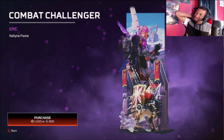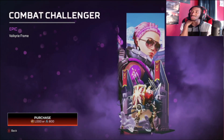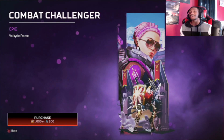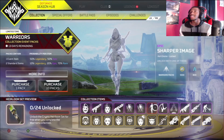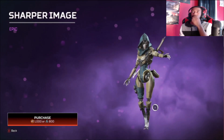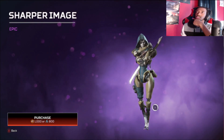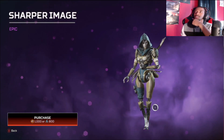Moving on next, we have the Valkyrie Combat Challenger banner frame with a little Titan on the bottom. He's got a little sword and a little shield — yes, I like that. That's a good Valkyrie frame. Moving on next, we have the Sharper Image emote for Ash — she's sharpening her blades, her little mantis blades.